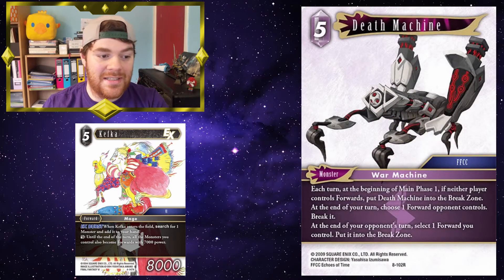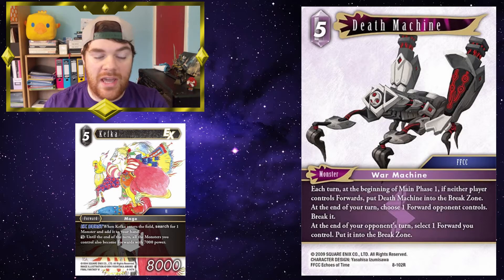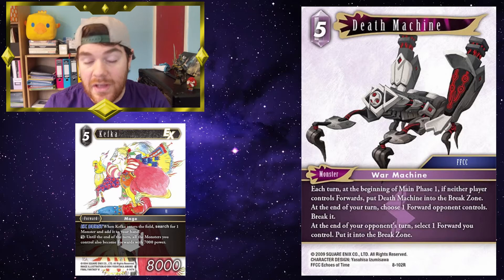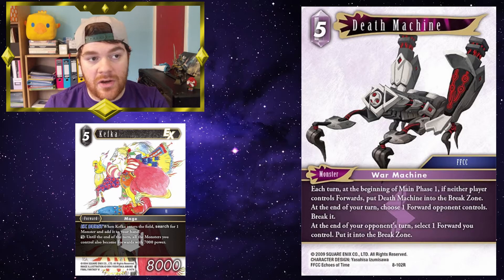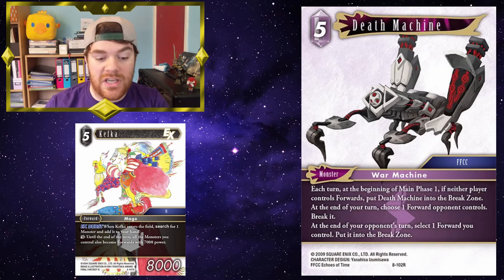Death Machine. At the end of your opponent's turn, select one forward you control and put it into the break zone. So, you can use Kefka at the end of your opponent's turn to make Death Machine a forward. Death Machine can then effectively kill itself with its own ability. Say you've got a few forwards down and you don't want any of them to die — you can use Death Machine to manage to save them. Obviously, you may have some forwards you want to let die, at which point you don't have to. But it's a nice way to get out of Death Machine's drawback.